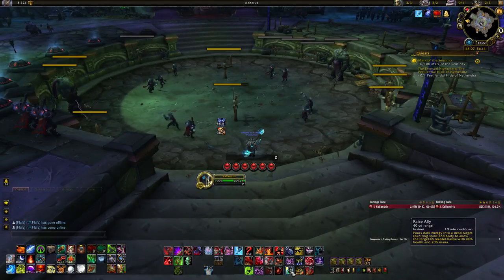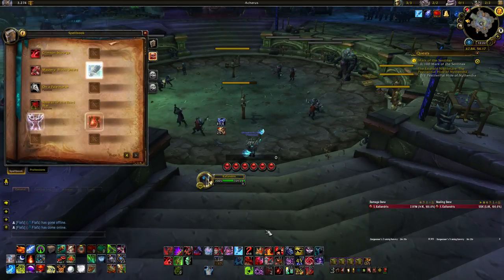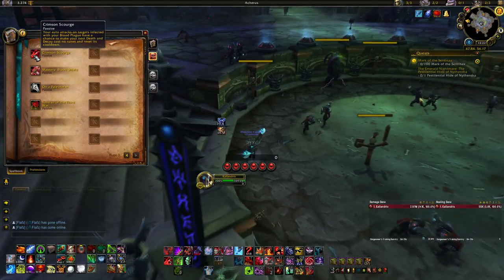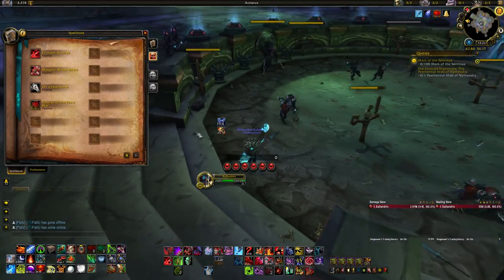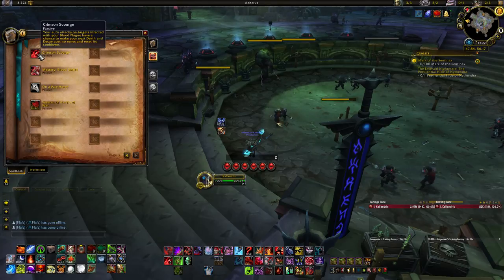We have a battle res in Raise Ally, which is completely free — use it to res someone in combat. Finally, the passive Crimson Scourge makes your auto attacks have a chance to reset your Death and Decay cooldown and make it cost no runes. This only applies to targets with your disease on them, so keeping your disease up is important.